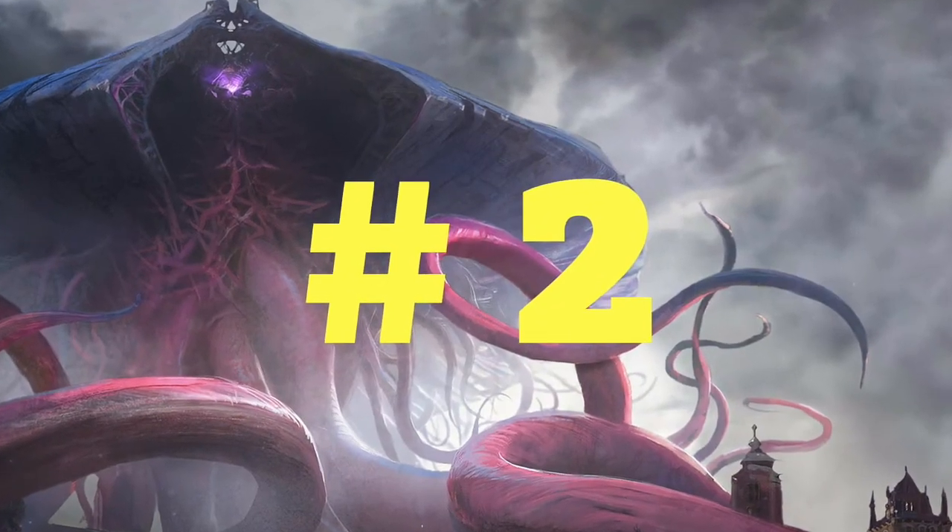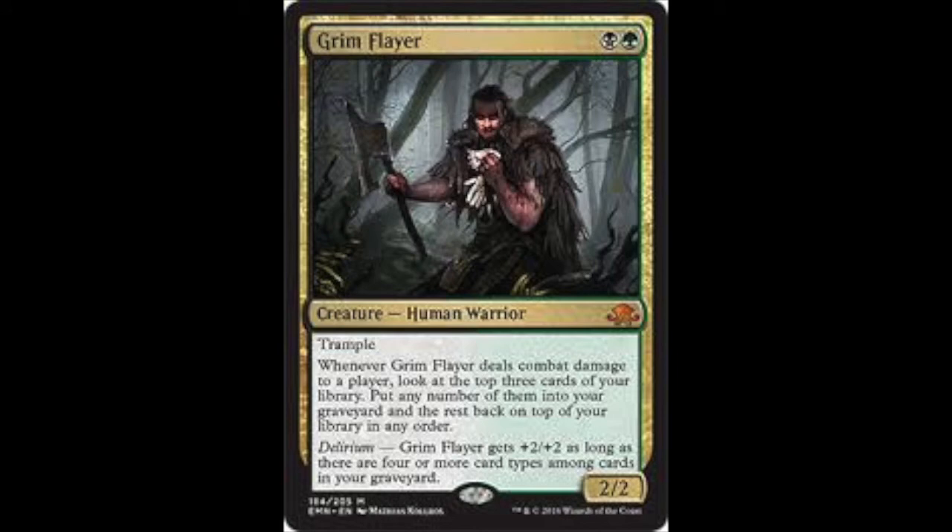Number two is Grim Flayer — a low-cost creature. Green and black: a 2/2 with trample. Whenever it deals combat damage to a player, look at the top three cards of your library, put any number of them into your graveyard, and put the rest back on top in any order. This card seems brilliant as an early drop in Abzan colours. It also has delirium: Grim Flayer gets +2/+2 as long as there are four or more card types in your graveyard, so it could potentially be a 4/4. The trample is important when it deals combat damage, and it's a great little sorting card and early creature.